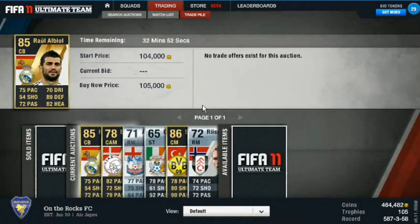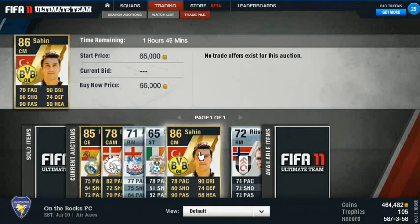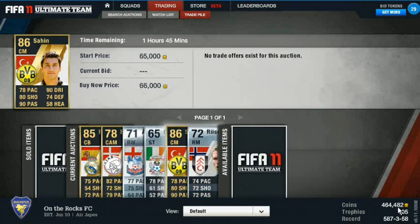Last little update - I bought Raul Alveol right after the last update for about 80k and Nuri Sahin for 45k. I put him up for kind of ambitious prices - Raul Alveol especially. I don't really expect him to sell for 105k; I think 100 is more around his natural price. I'm kind of hoping to use him in my squad - 75 pace, 89 defending, can't go wrong with that. Team of the year Sahin when he sells is going to be awesome, but that's why my coins look a little low right now at 464k - should be more like 600k.